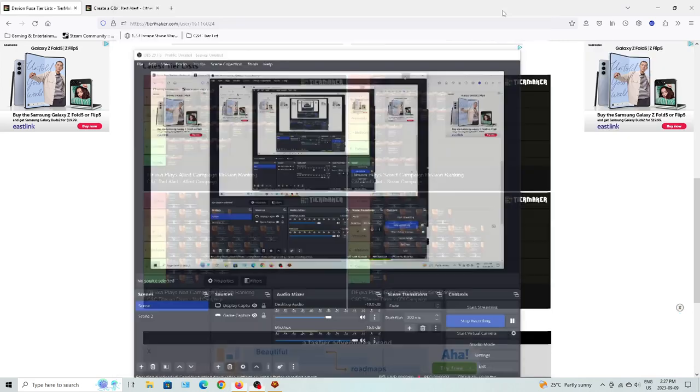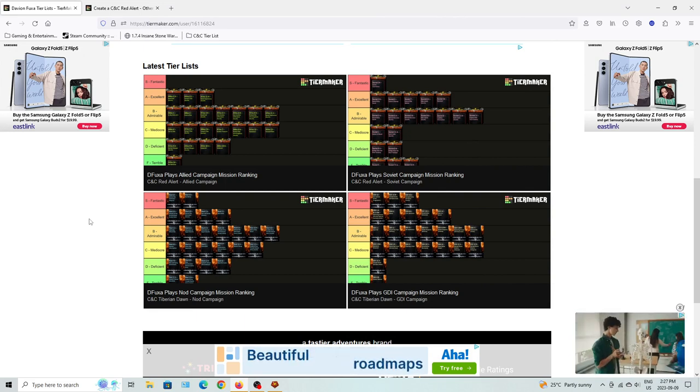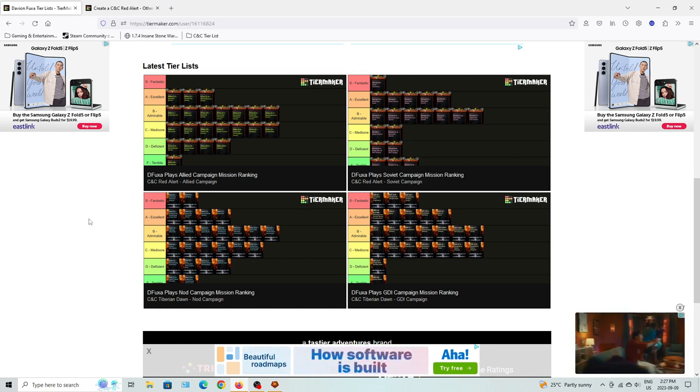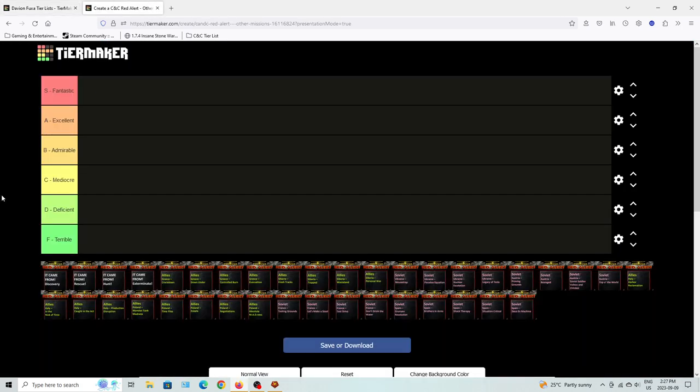I've done tier lists for basically all the main campaigns, but outside these campaigns there's also the expansions, which added their own list of missions. I'm going to cover the other missions for C&C Red Alert — the Counter-Strike missions, the Aftermath missions, the Giant Ant Campaign, all the good stuff from Red Alert. So let's talk about them.